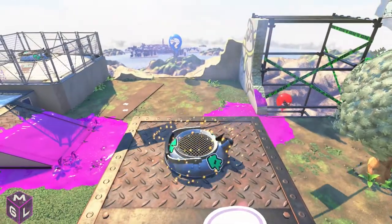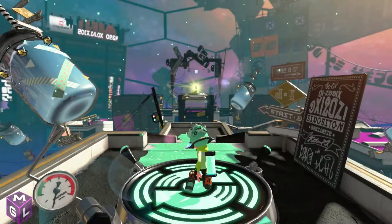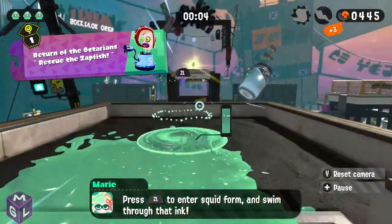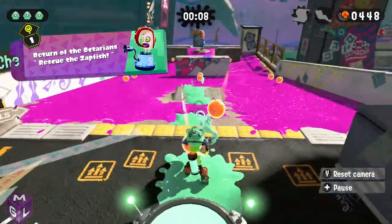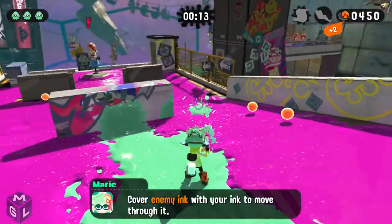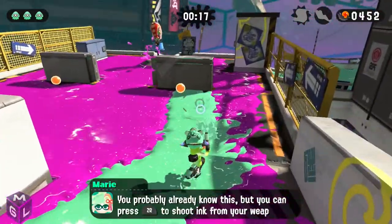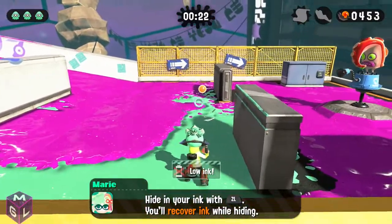So here we are with the beginning of Splatoon 2. This is the voice I'm going to use for the entirety of the let's play. As you can see, squid boy is now making his way down the path and onto the launch pad. We have reached the other end, we shoot, and we cover in ink — I was about to say paint, but it's ink. Here we go, our first enemy — it's shooting little pink poops, I do believe.